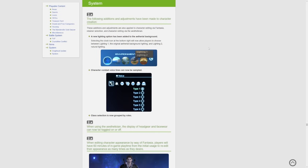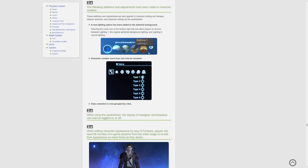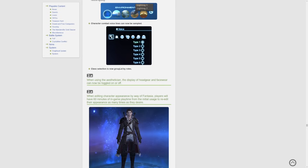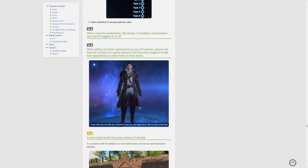The following adjustments and additions have been made to character creation, and these are also applied to character editing via fantasia, retainer selection, and the esthetician. We have new lighting — if you've checked out the benchmark you'll have seen a new lighting option. They also tried to fix background lighting in all the other places, and in the ethereal background you get two different kinds of lighting, which is really cool. Character combat voice lines can now be sampled, so it should hopefully have some sort of voice line rather than a random sound — that should make it easier to choose a voice. Class selection is now grouped by roles.